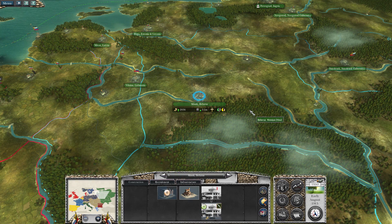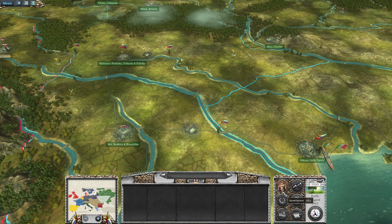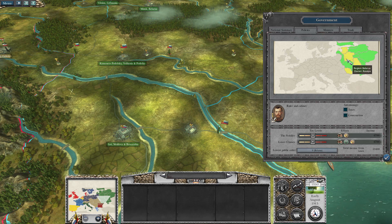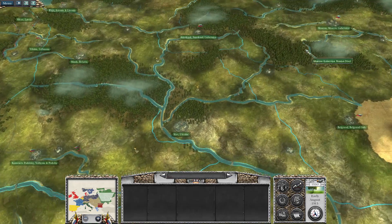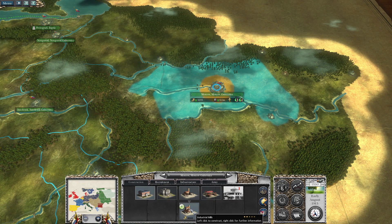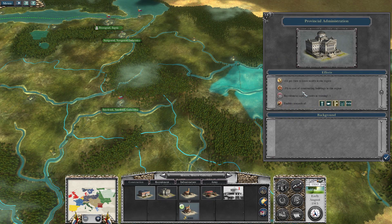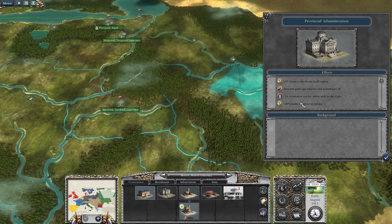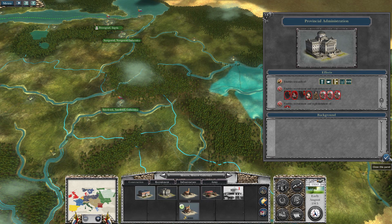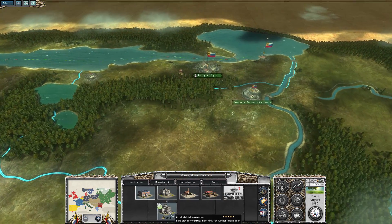The population is not very happy, so we need to do something about that to increase overall happiness — we could have a communist rebellion on our hands. We have Moldova, Ukraine, Belarus, and Estonia. Livonia is not too happy either. The provisional administration building does increase happiness, but we'll need some research to enable that.